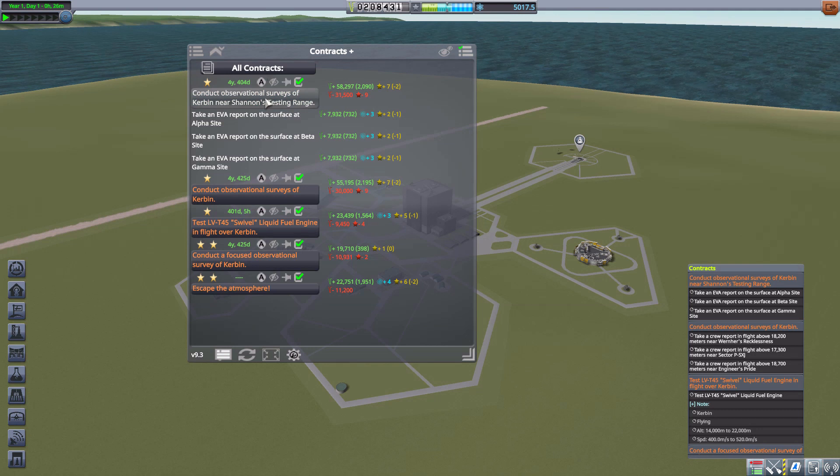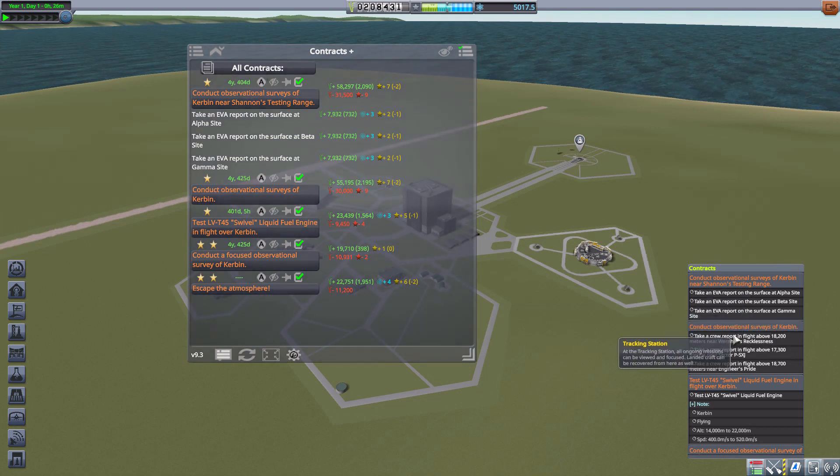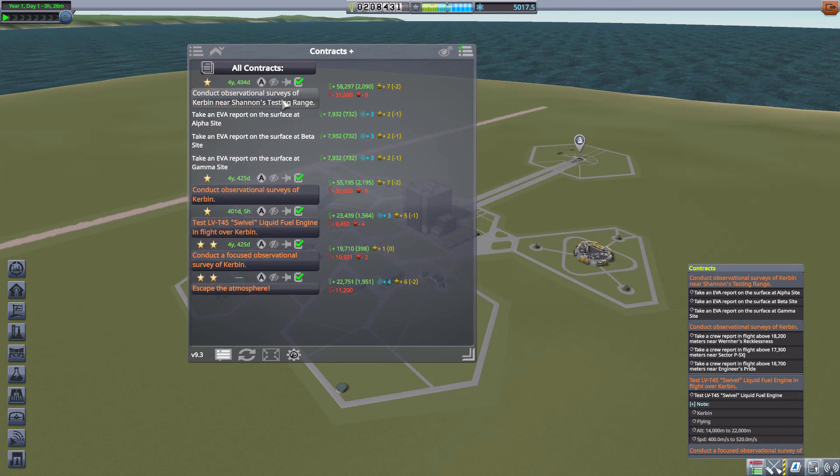Over on the right we have the reward for the mission, and if we expand it we get all the additional information and the rewards for each objective — quite handy to have. It's similar info to what the standard viewer shows, but we have much more control over what we see.